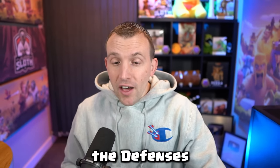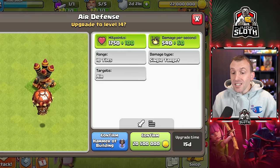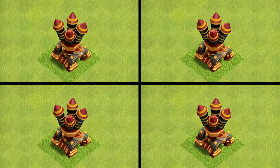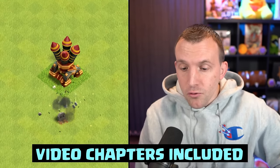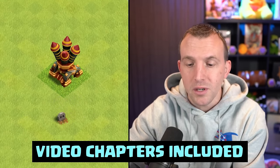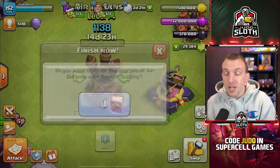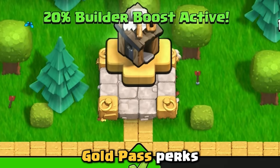Moving on to the defenses, the air defense can be upgraded to level 14. This gives an extra 100 hit points and 60 damage per second. Remember, you have four of these around your base. A little bit of a giveaway, but we will get another balloon level. This one is 15 days to upgrade, 20.5 million gold, but this does not count for any of the gold pass perks.